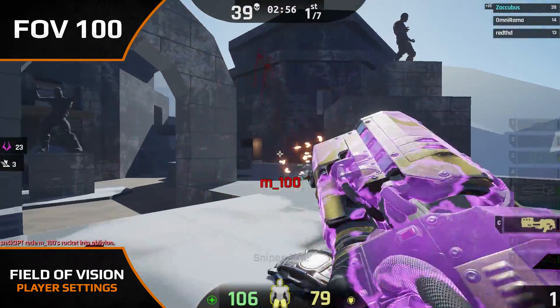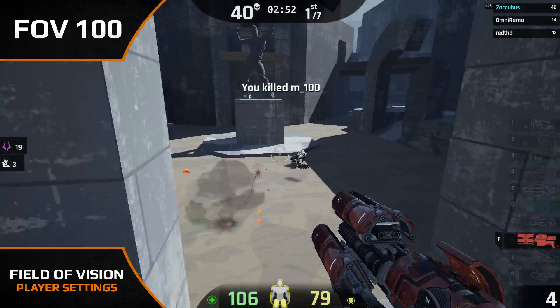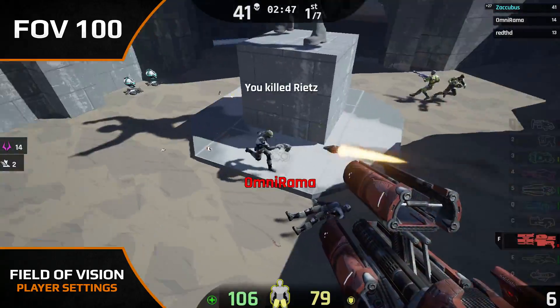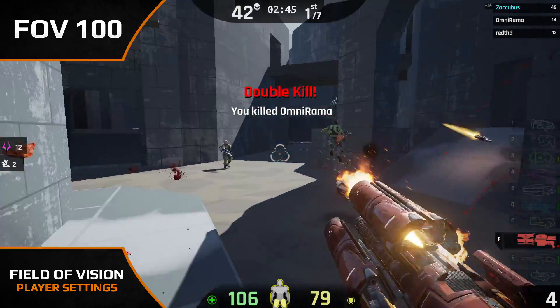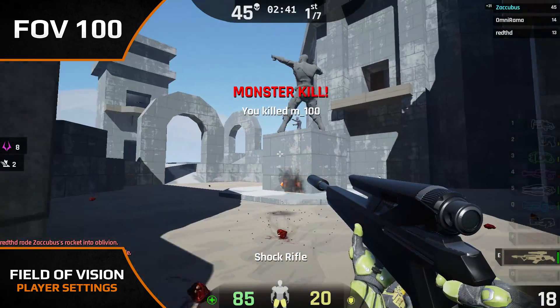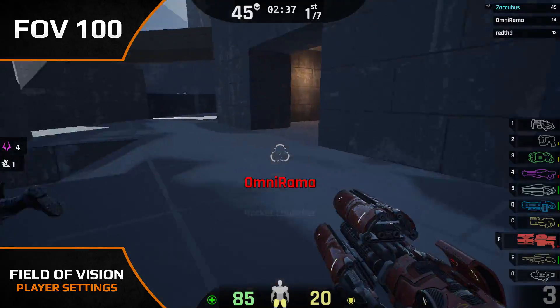What I aim for in my FOV settings is a best-of-both-worlds scenario, where I feel my aim isn't impeded at long range and that I can react and keep my opponent in my field of vision at all times in a close range fight. I find that middle ground at around 100 for me, but it could vary for you — you might find that 105 or 110 works better. It's all about personal preference and what feels good for you.